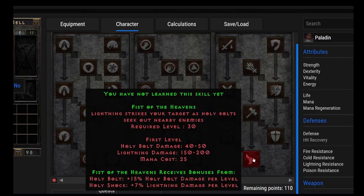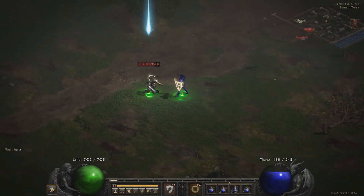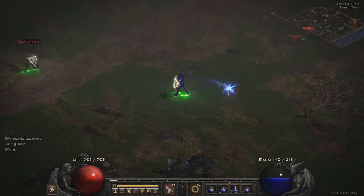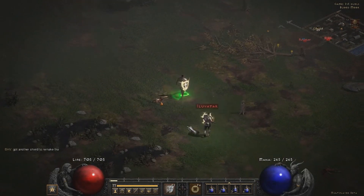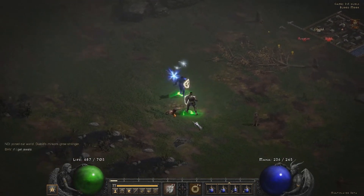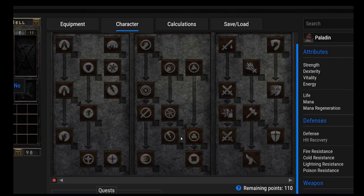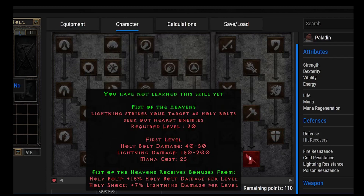Number 21, we have Fist of the Heavens — the best PvP ability. Lightning strikes your target as Holy Bolts seek out nearby enemies. Holy Bolt damage is 40 to 50 and lightning damage is 150 to 200 — very powerful. It receives bonuses from Holy Bolt and Holy Shock. The acronym is FOTH — there are lots of acronyms in D2. It's really a PvP-oriented ability.